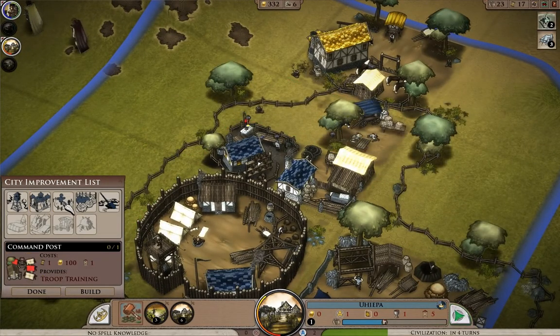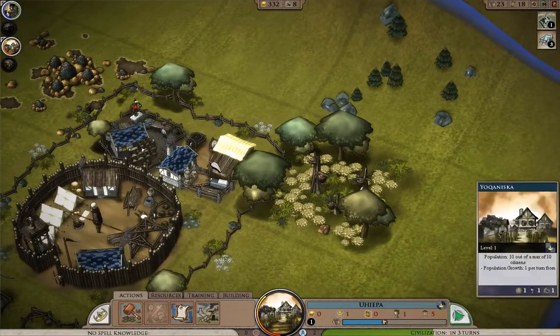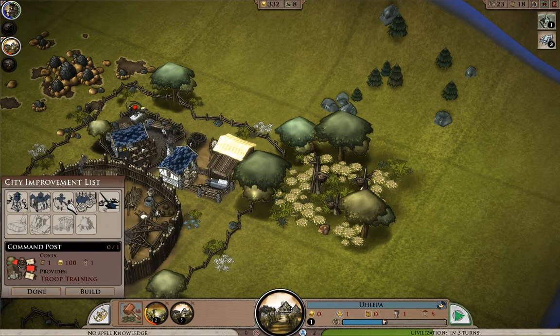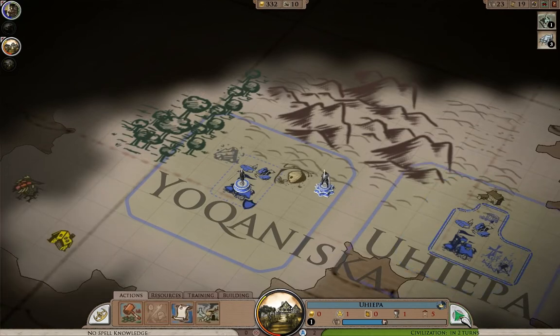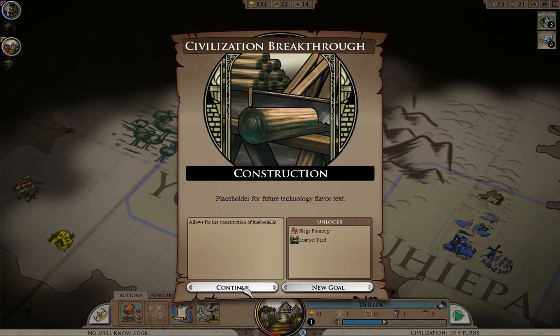Let's go ahead and drop the merchant for some money. All of these little one-square tech buildings I'm eventually going to demolish once I get the four-square equivalent replacement. Command post allows you to train troops, and the watchtower just increases the sight range of the town. Those are one-per-town buildings you'll eventually build and leave. Construction will allow me to build a lumber yard — lumber yards replace the workshops, take up four squares, and produce five tools. I'm going to grab that next because tools are one of the things I'm hurting for.